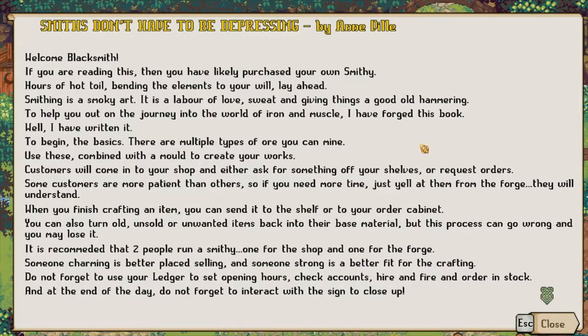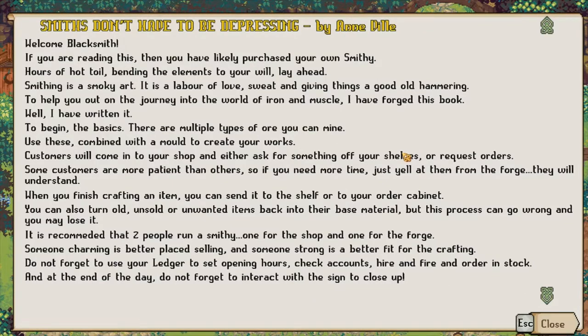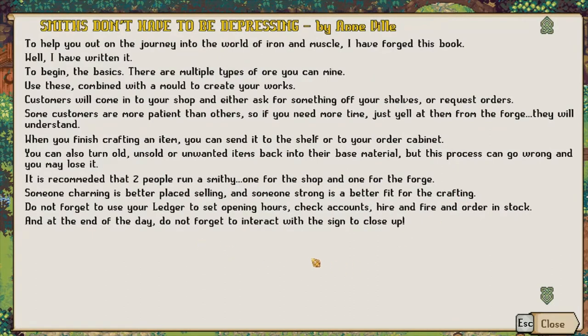Welcome, blacksmith. If you're reading this, then you have likely purchased your own smithy. Hot hours of toil, bending the elements to your will lay ahead. Smithing is a smoky art — a labor of love, sweat, and giving things a good hammering. To help you out on the journey into the world of iron and muscle, I have forged this book. Well, I've written it. To begin, the basics: there are multiple types of ore you can mine. Use these combined with a mold to create your own works. Customers will come into your shop and either ask for something off your shelves or request orders. Some customers are more patient than others, so if you need more time, just yell at them from the forge — they will understand. When you finish crafting an item, you can send it to the shelf or to your order cabinet. You can also turn old, unsold, or unwanted items back into their base material, but this process can go wrong and you may lose it. It is recommended that two people run a smithy — one for the shop and one for the forge. Someone charming is better placed selling and someone strong is better fit for crafting. Do not forget to use your ledger to set opening hours, check accounts, hire and fire, and order in stock. At the end of the day, do not forget to interact with the sign to close up.